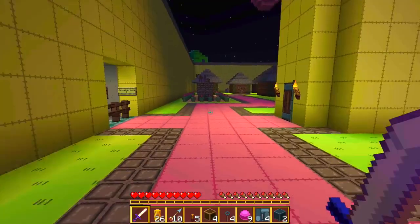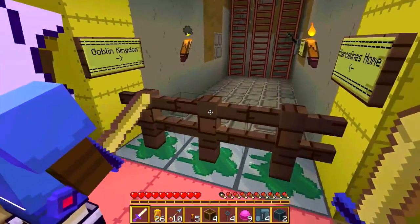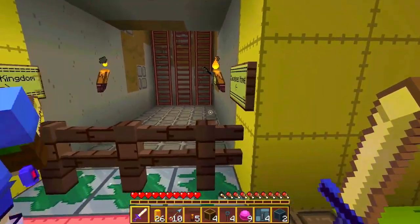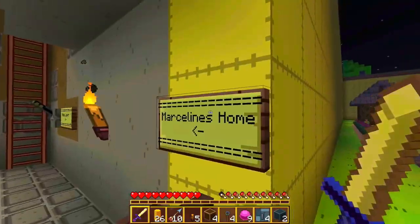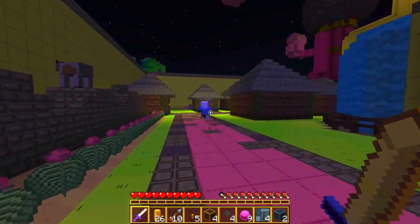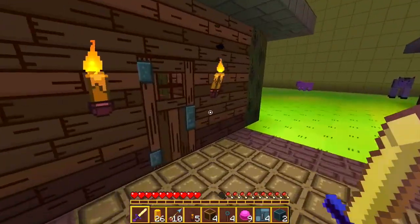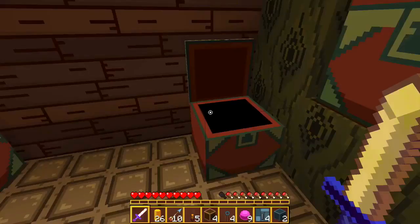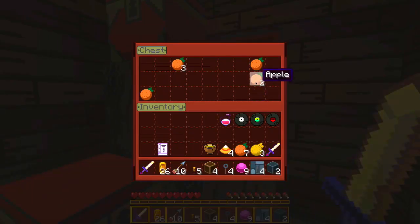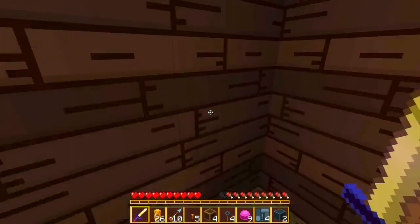We're gonna go see the princess. Is Marceline's home that way? I guess we're supposed to see her before going anywhere else. Princess Bubblegum, where are you? There are so many apples — I'm just gonna take all of them. It seems like a load of junk but let's take stuff just to be safe.